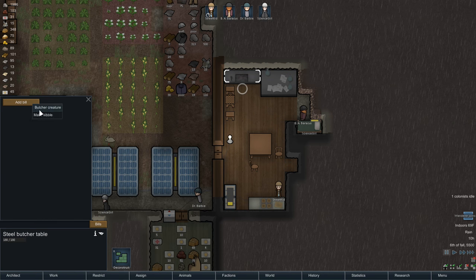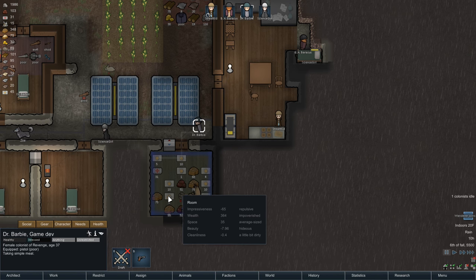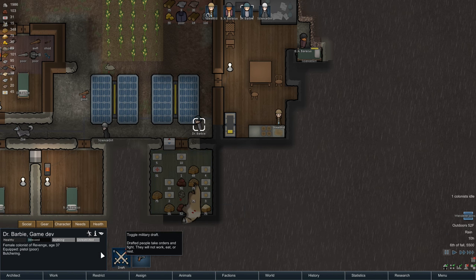Here's my butchering table - I had no bill to butcher creatures. So let's set it to do forever, then reset her by drafting and undrafting her - that basically just resets what she's doing. Now she's butchering, because you can't right-click an animal and say 'butcher it' - that option doesn't exist.